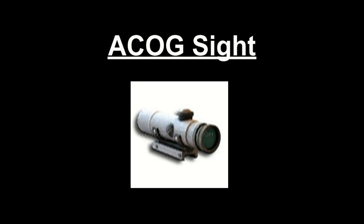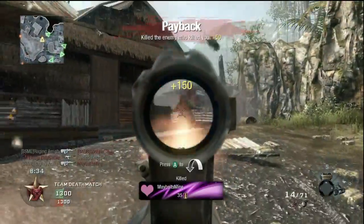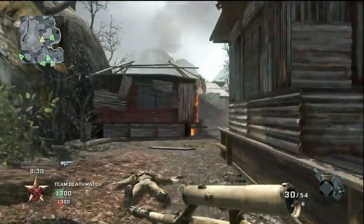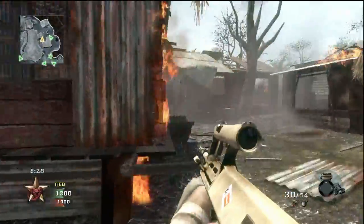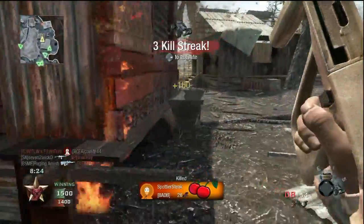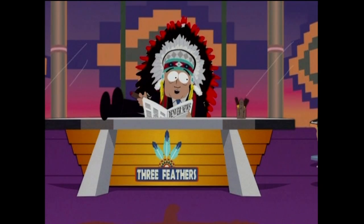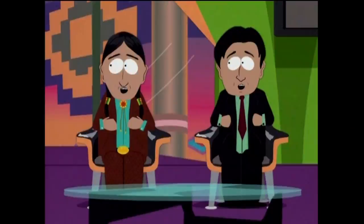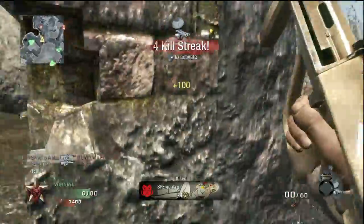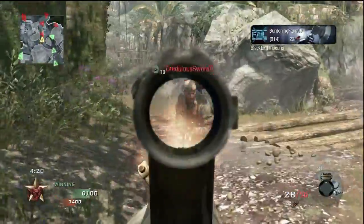ACOG Sight — I really want to like this attachment. This is one of the cleanest sights I have ever seen. This attachment really makes me want to use the ACOG Sight to place accurate, long range shots. But I just can't do it. The center speed is lowered to 1,300, and I hate the extra amount of kick you have to put up with. I will say this — at least try it out.